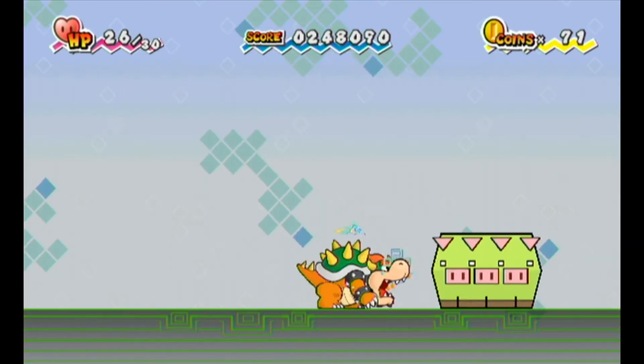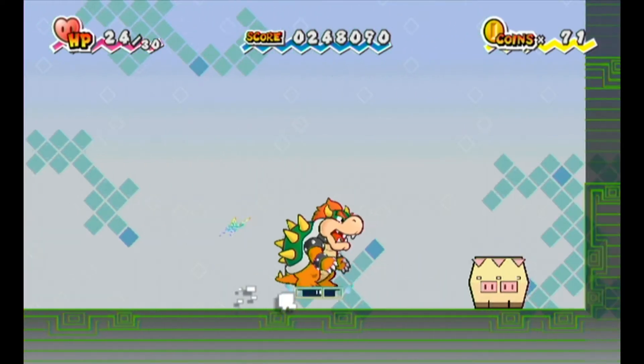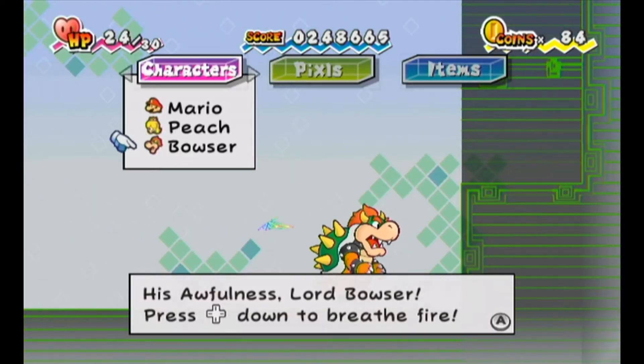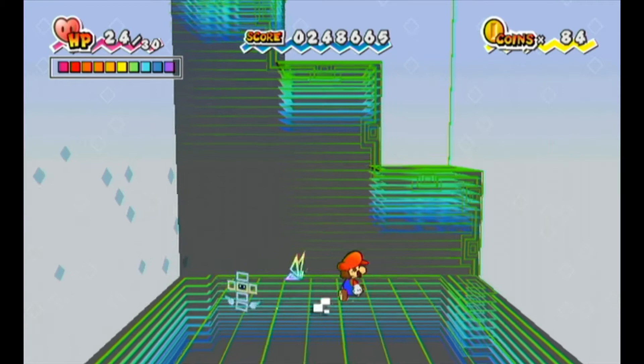By the way, does Bowser's Fire Breath even work? Yes, it does. But it's invincible for a bit, so you can't just keep breathing fire — just stun it. Now I've got to switch to Mario, and you can see that this wall is actually stairs.